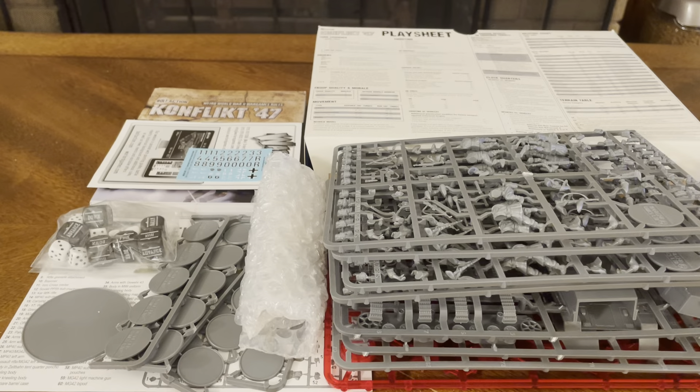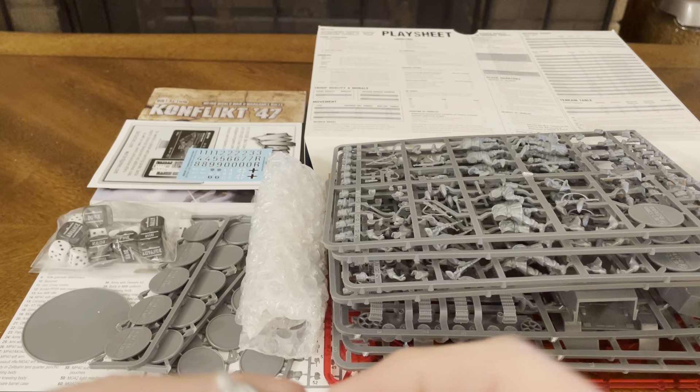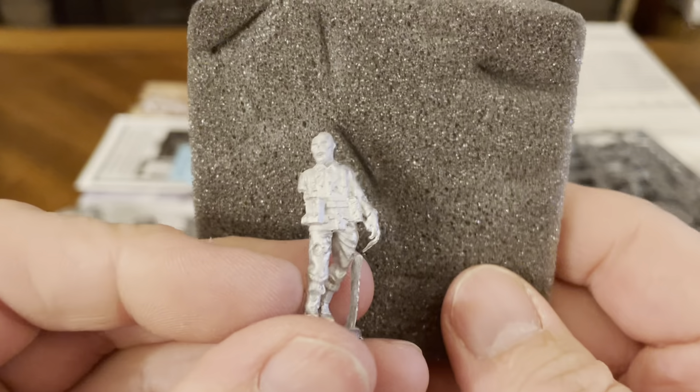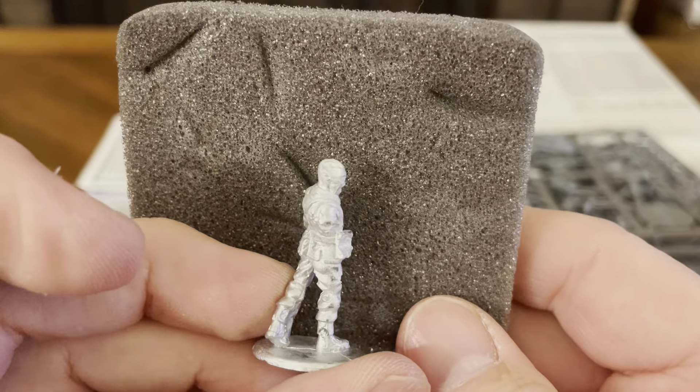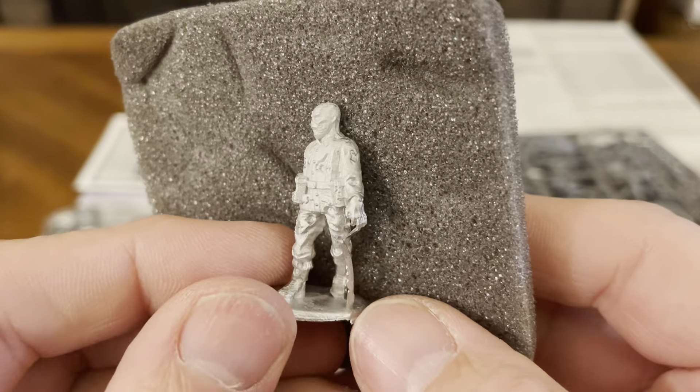The zombie troops are packed in there pretty securely. As always, there's foam inside to protect them. The different zombie troops have some flash on them — you just cut that off. That's not a big deal; it comes right off.